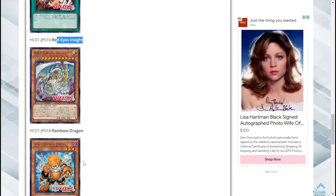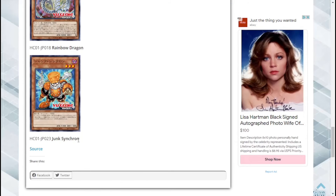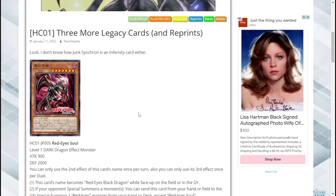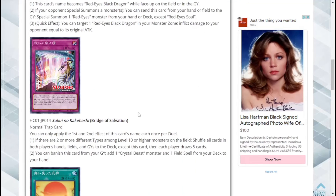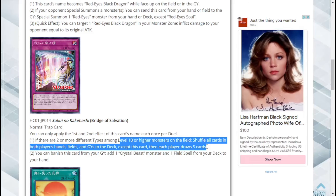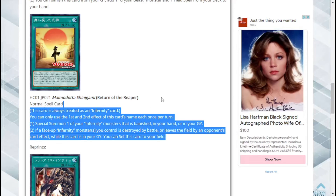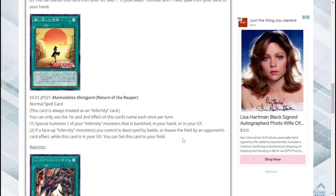Next we have our reprints: Red Eyes Insight, Rainbow Dragon, and Junk Stinger. Not bad — I really like all three of these cards. I hope they'll come out with new Red Eyes support on top of this soon because Red Eyes needs help. Bridge of Salvation is very good not just for its Crystal Beast applications but also for the general effect — it can work in Sacred Beast too. And Return of the Reaper — oh my god — it lets you special summon from pretty much anywhere and it recycles itself, so I would make sure 100% I had three in my Infernity deck. Thank you guys for sitting through another card review, this is Plot Armor Cards!